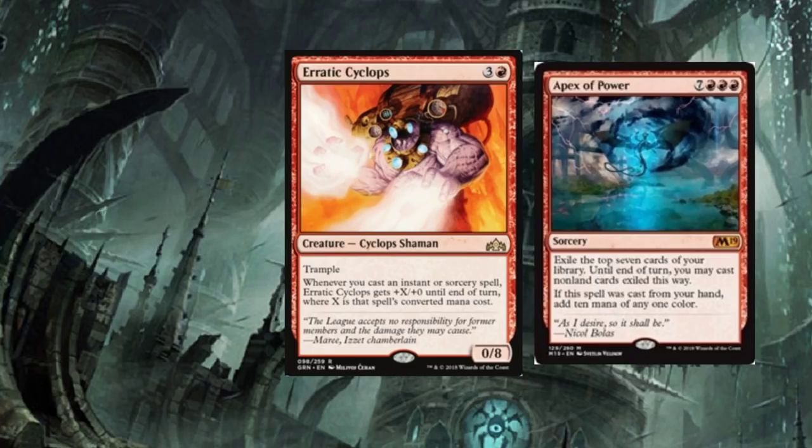This card's going to be a heck of a lot of fun — Erratic Cyclops. And yeah, I threw up an Apex of Power up there too. Trample — it's four mana to cast. Whenever you cast an instant or sorcery spell, Erratic Cyclops gets plus X/plus zero until end of turn, where X is that spell's converted mana cost. So it's a 0/8 base. Essentially, Apex of Power — yes, the casting cost is ridiculous — but it finally gives Apex of Power a win condition. Apex of Power: cast it, exile the top seven cards of your library, and until end of turn you may cast those cards. If this spell was cast from your hand, add ten mana of any one color to your mana pool.